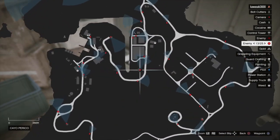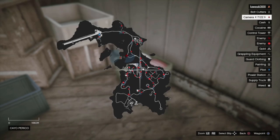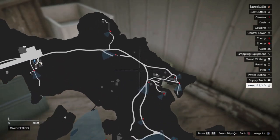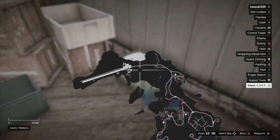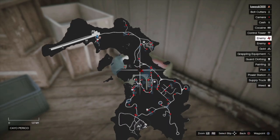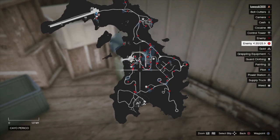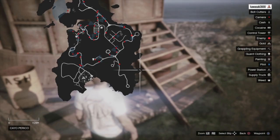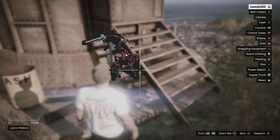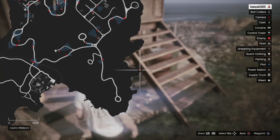I came to the map four times last night and there was nothing, so just keep looking around. It definitely gets annoying — I don't think it should be this hard to find these. Maybe there's a spawn glitch. If you find any guard clothing anywhere I didn't mention, put it in the comments so we can help each other out. On the grappling hook: people are saying they were taking pictures of the ropes and it wasn't working — like the ropes you see here.